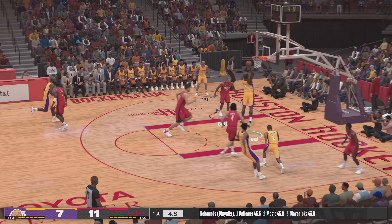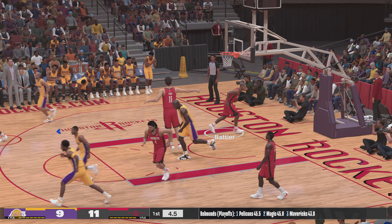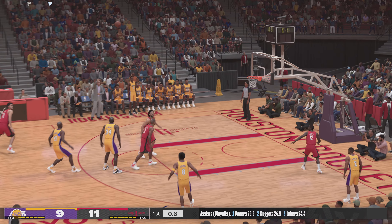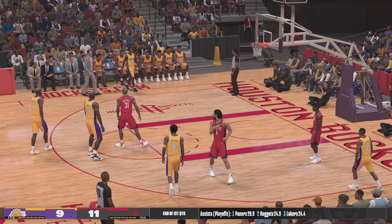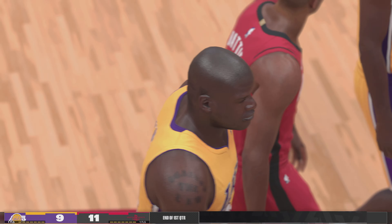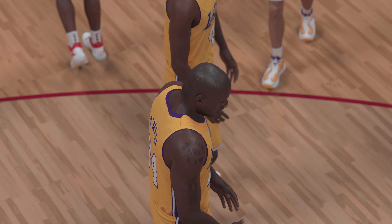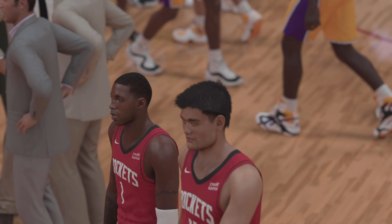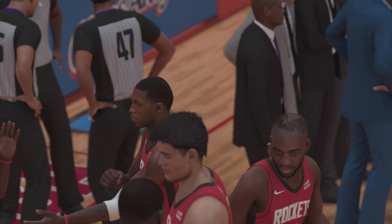Bryant looking it over — O'Neal, and Shaq with the slam. What makes Kobe next level? The instinct for the game — an ability to just see it before it happens. One quarter in the books, and it's been a close one so far. Rockets lead by two, and we'll be back in just a moment with the start of the second quarter.